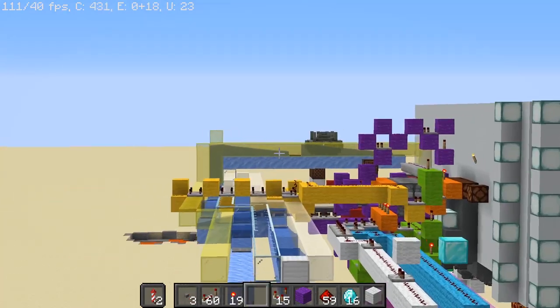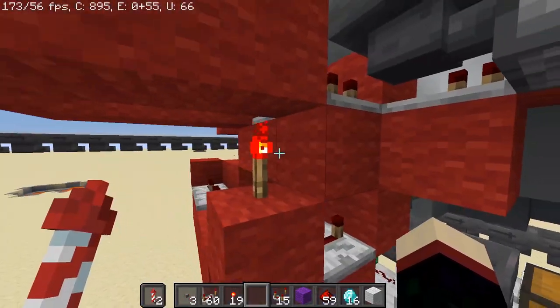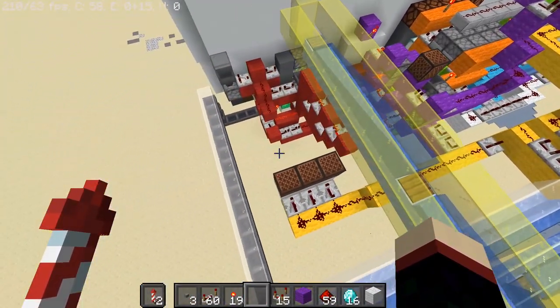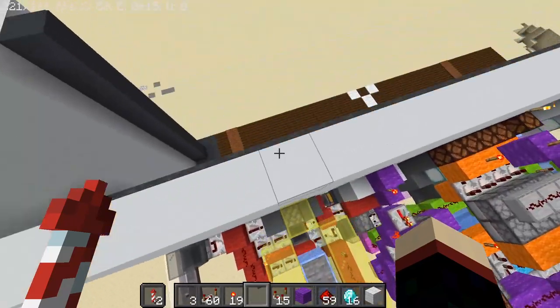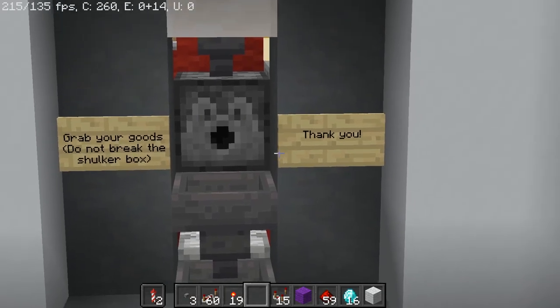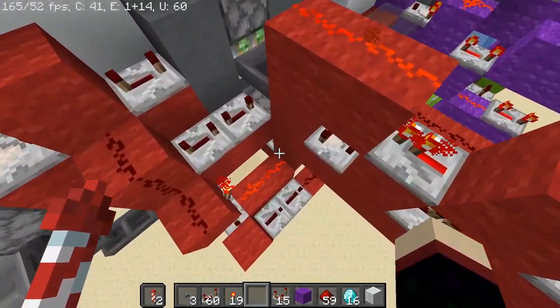Now let's carry on with the red circuit, because the red circuit is directly connected to the purple. This is the part that controls the shulker box whole thing — where it puts out the shulker box and then breaks it when there's nothing in the shulker box. Let's sort this out.